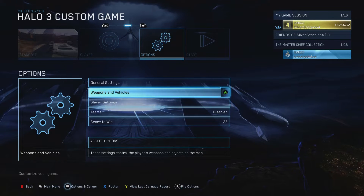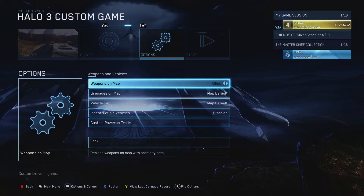Hey everybody, Silver here with another Halo Master Chief Collection Achievement Guide. This time we're doing Man on the Moon, which is a Halo 3 Easter Egg.